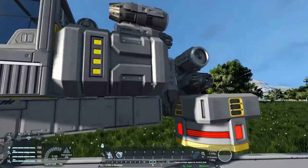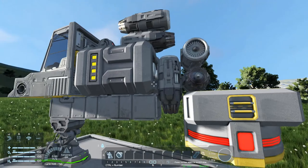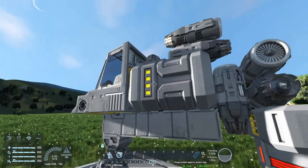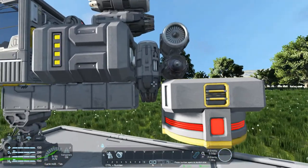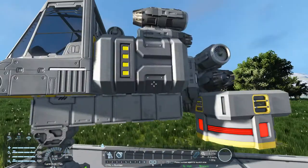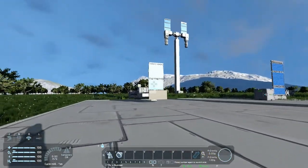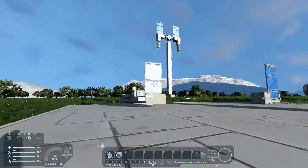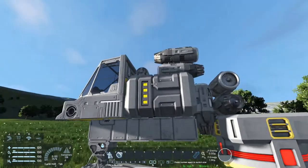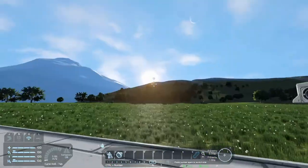It'll take a lot longer than using your base to charge, but it's doable. Same thing if you throw a solar panel onto it — it can sit there acting as a trickle charger. I can turn this to recharge with the solar panel on here and it'll slowly recharge my batteries. It'll take longer than using your base, but it can help save your uranium and power resources. That's why I said solar panels are good for trickle chargers.